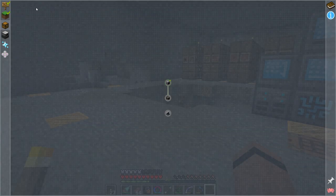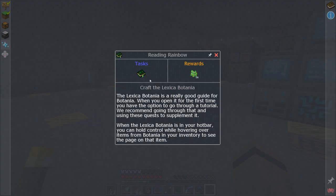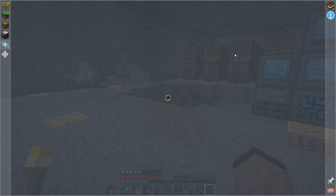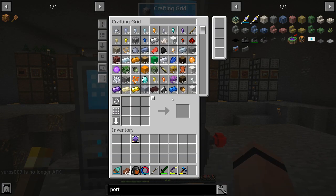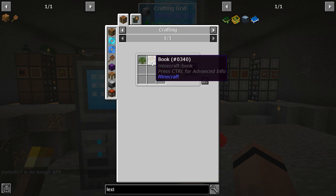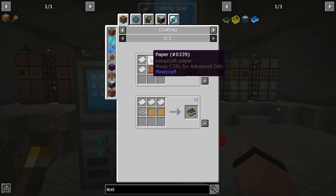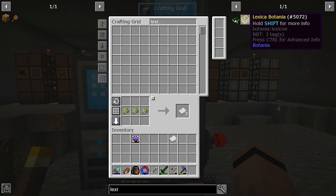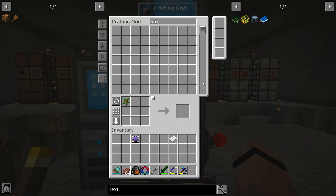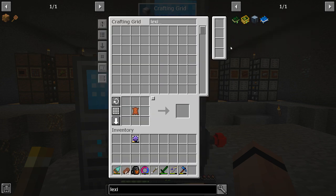There are more chapters we can do simultaneously. I want to go into Botania right here - let's make the Lexica Botania. I need to make a book, and I need paper from sugar cane - and I do have the sugar cane. Make one book, get a sapling, and there's the Lexica Botania.